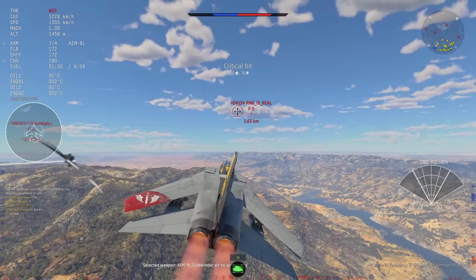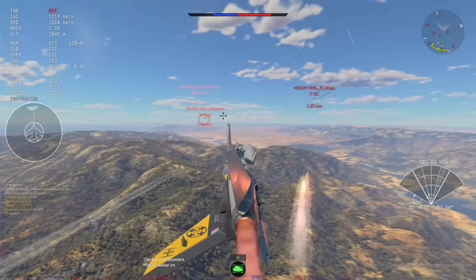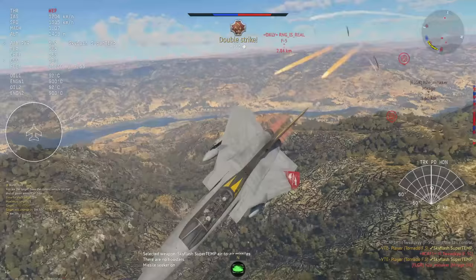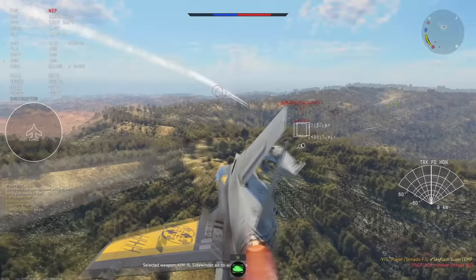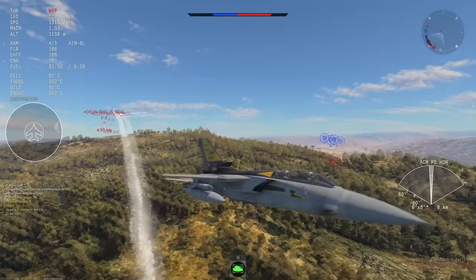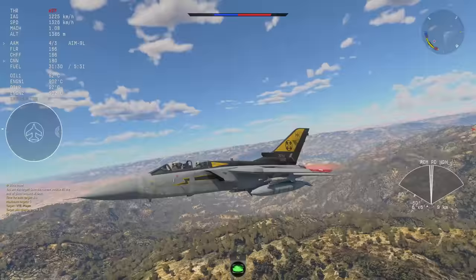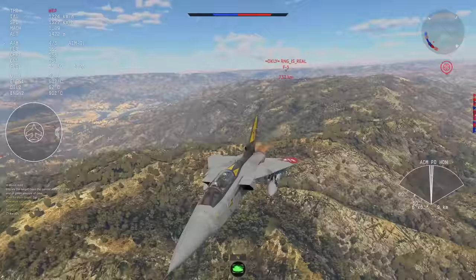An F-5 comes in — switch over to the Skyflash, shoot it off. He is not low enough and even if he has chaff it doesn't matter; he eats the missile. We go on to the next one, shoot a missile off at the F-5C, switch lock and fire the Skyflash at the next guy as well. Another crit on a Mirage. We just keep flying straight, because that is all you do in this thing. In hindsight I probably should have just shot an AIM-9L at this guy, because he wasn't paying attention and would have just eaten a missile. He didn't flare, wasn't really paying attention, just ends up nudging us on accident flying perpendicular to us.